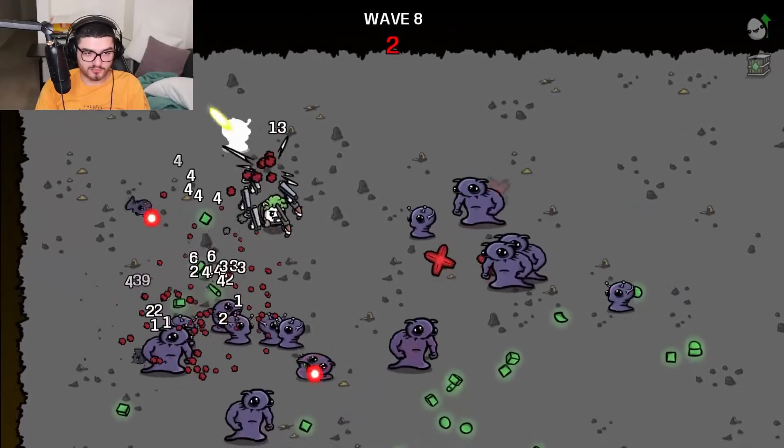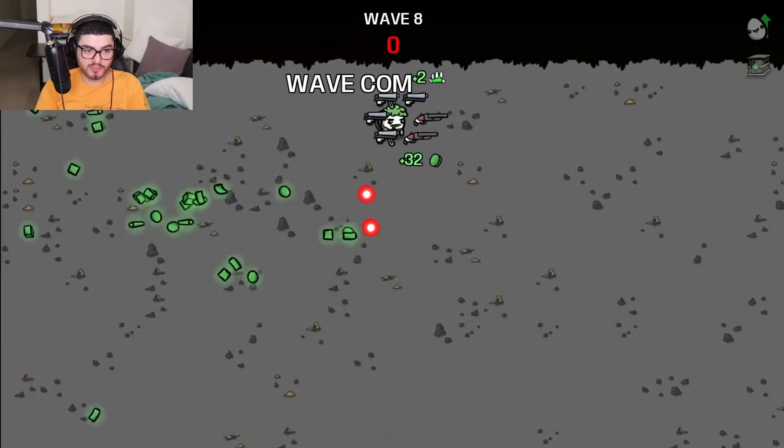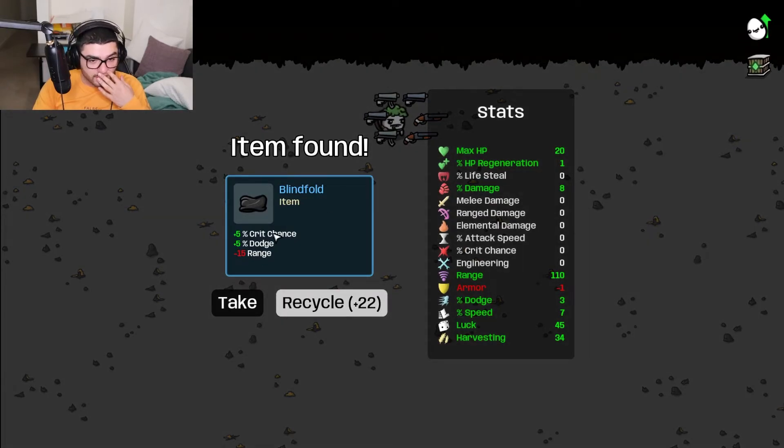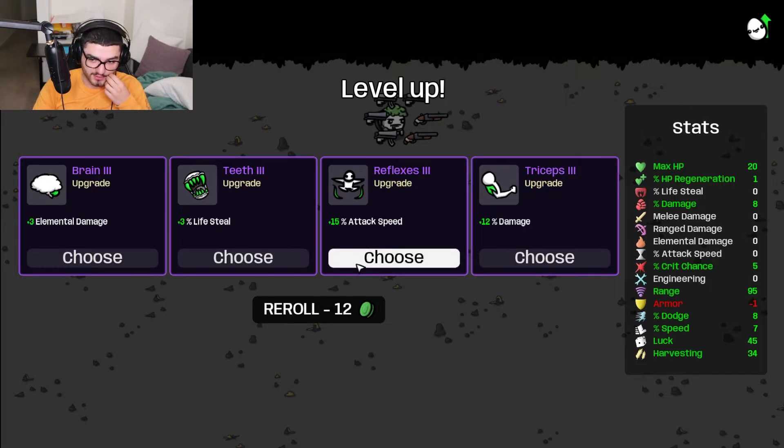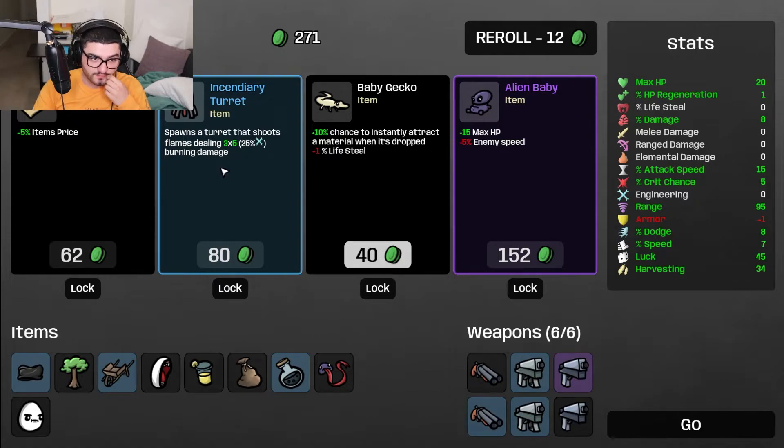I would have been dead without that HP regen pretty much. I'm really slow, I have to get faster. Dodge, crit, range - we have a lot of range. I wanna take that. Lifesteal - should I take that or not? What is my attack speed? Let me have a look - why can't I see that? Attack speed is 0 - let me get 15%. Minus enemy speed, plus 5% - they're gonna be fast, nah.